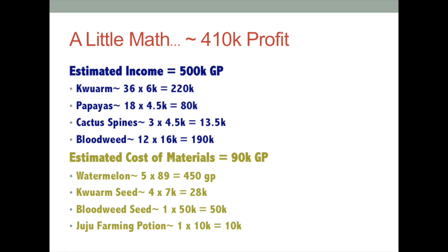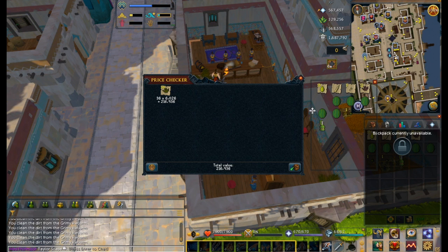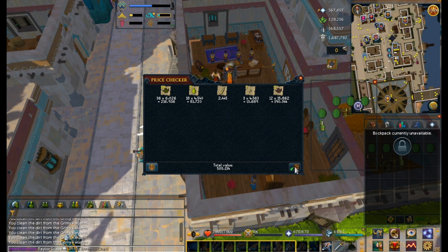If you pause the video here you'll see how much profit we made, which is about 410k, including my estimated cost of materials which is about 90k. That's a pretty good profit for about 10 minutes of your time that you can repeat every 80 minutes or so. Here I'm showing you what the actual numbers are for all the items collected and used. I used watermelons instead of super compost because I make my own, so it's really just 89 coins.